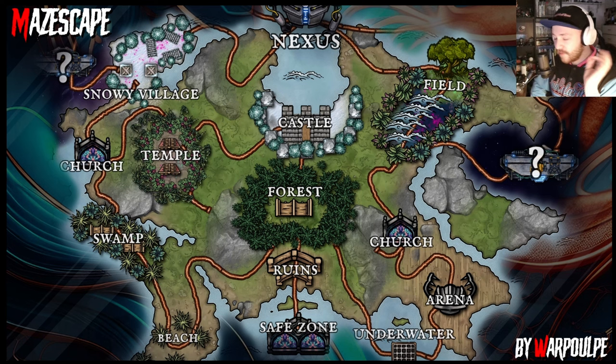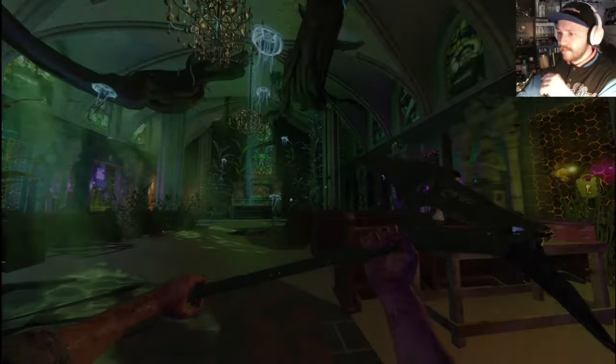Alright, here we go — this is the run, I'm gonna take it serious this time. First playthrough we made it to the ruins, second playthrough to the forest, third playthrough we're at least gonna make it to the swamp, arena, or castle. Looking at the map — I can possibly get straight to the church from the forest, or go underwater first. Church, castle, or underwater locations all look good to me.